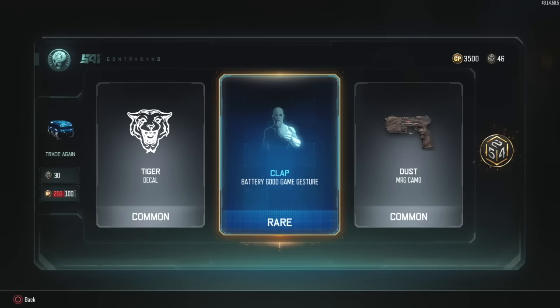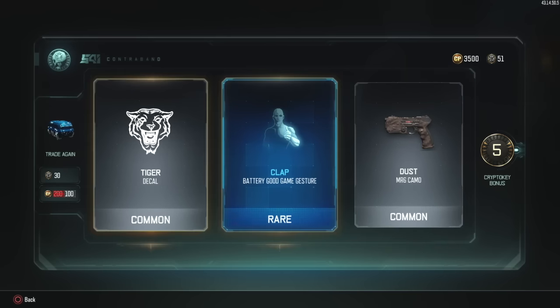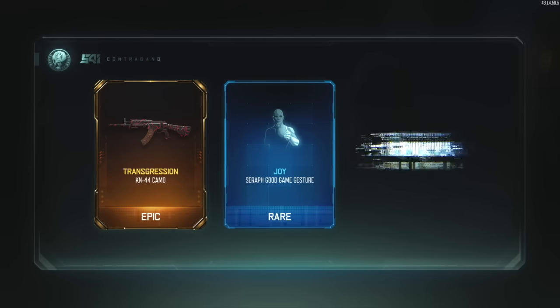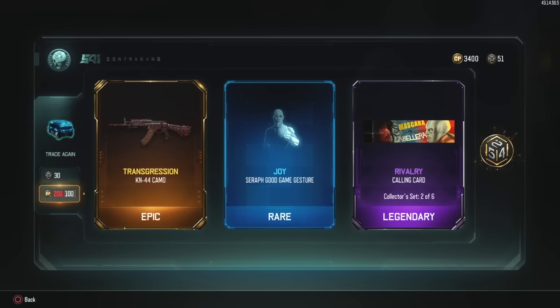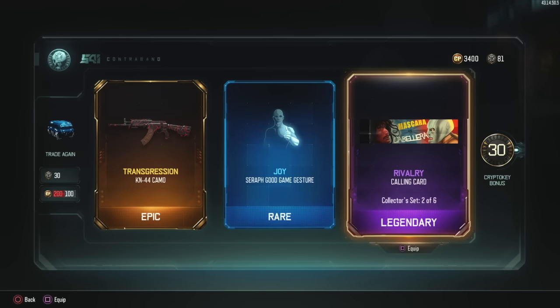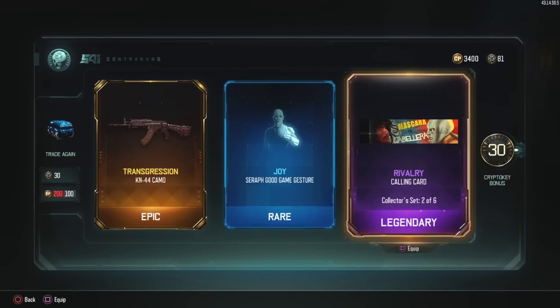Battery Good Game gesture. Dust - I stinking hate you. Five crypto keys, I'll take it. Transgression for the KN - Transgression is pretty awesome. Oh what is that? It's the Smells In camo. What is that? That's cool though. The calling card - Mascara versus Caballera. That's cool though. And Joy for Seraph. Joy is one of my favorite gestures. Holy cow, I just realized I got a 30 crypto key bonus. That's what I'm talking about.